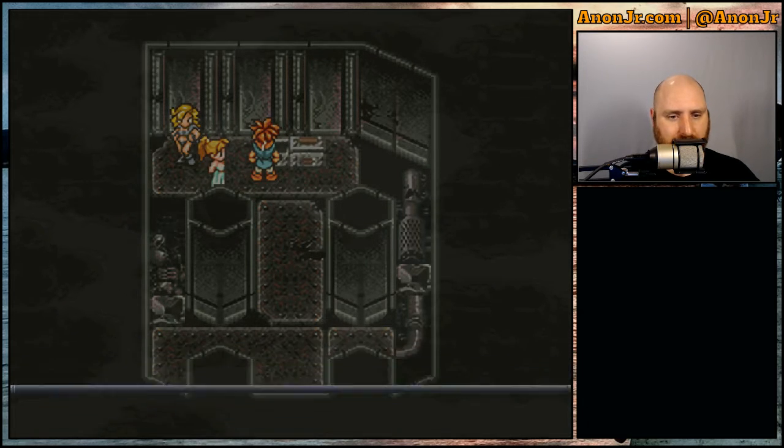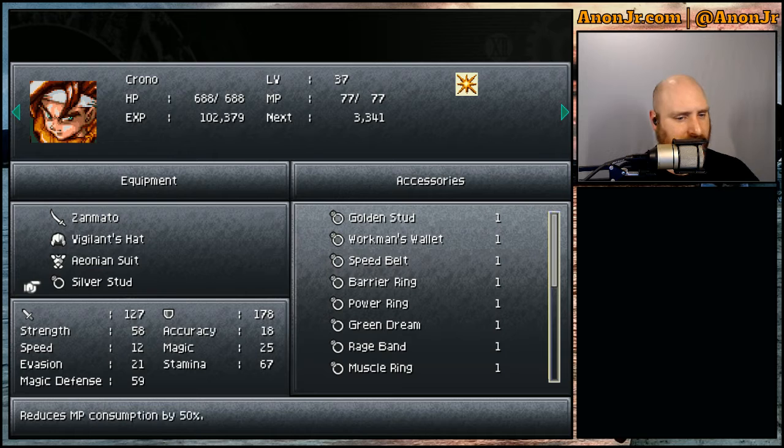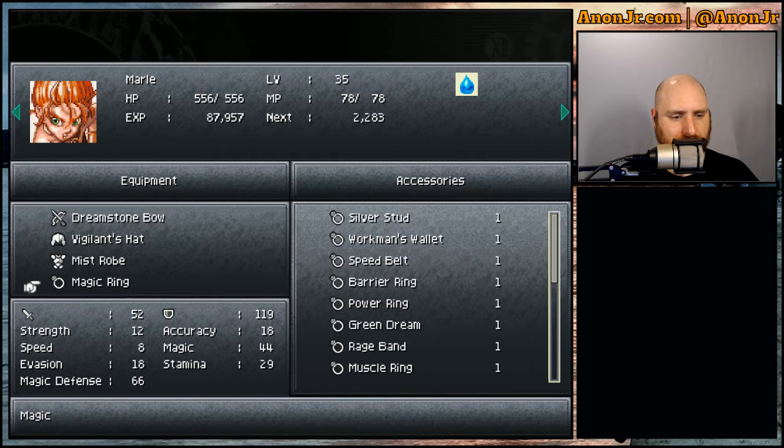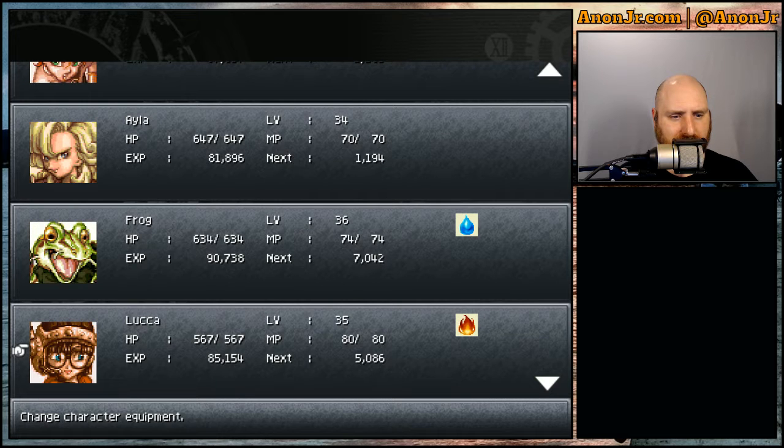And we've got a golden stud. The silver stud reduces magic consumption by 50%, and the golden one reduces it by 75% — yes, please. Who else goes through? I use Marley a lot for the healing, so do I want the magic plus six, or to reduce her magic point cost? I'll have to think about that one. Because Aayla would be another good candidate, except she's already got the charm top, so she won't be able to use any other one.